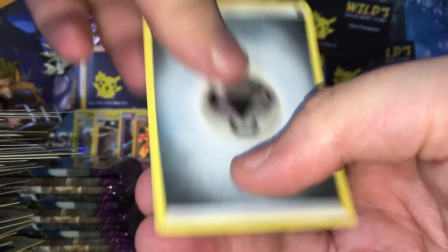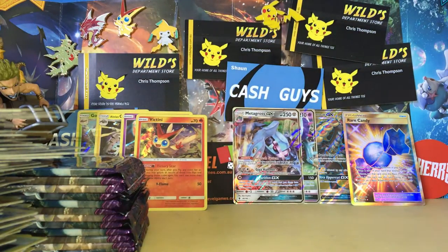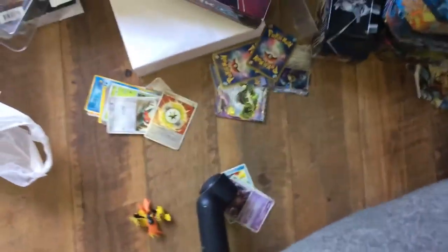I've just dropped something — a bunch of Japanese cards. Oh no, it's a Coco promo. Nevermind, I'll clean it up later. It's just on the floor now.